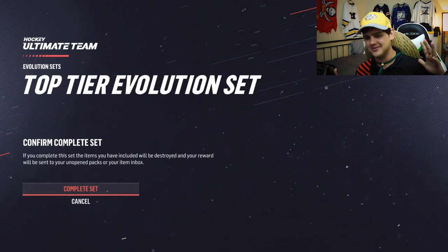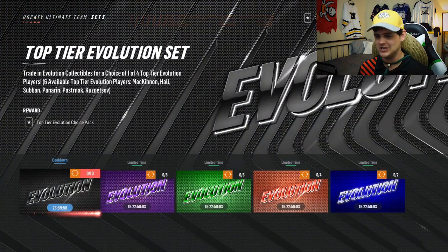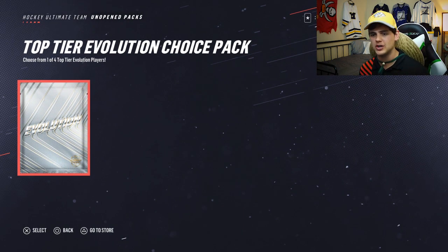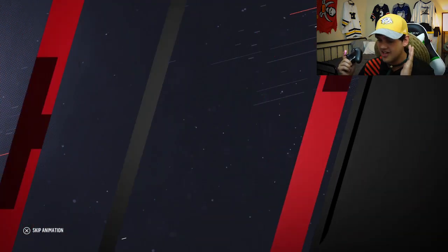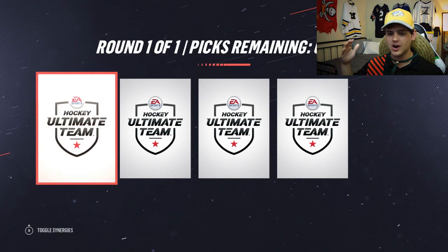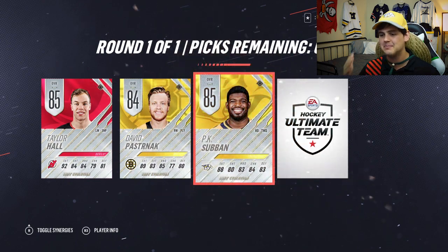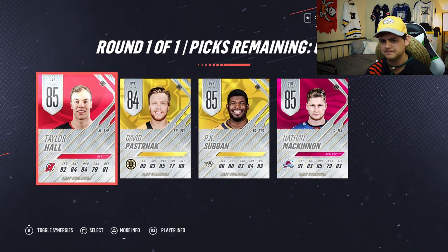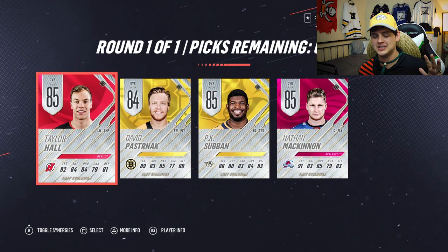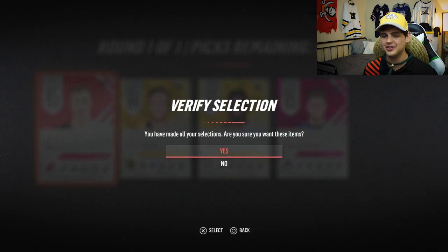I'm in a great mood. The final evolution collectible — the set is now complete! We get to choose a top tier evolution set reward player. We check the inbox: top tier evolution choice pack. We get to choose from one of four top tier evolution players. Taylor Hall — that's what I'm talking about baby! David Pastrnak, PK Subban, and Nathan McKinnon — that's the spread right there. I'm watching NHL Behind the Glass with the New Jersey Devils and Taylor Hall is a freak. We're picking up Taylor Hall and his evolution card.